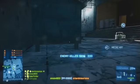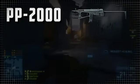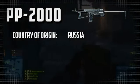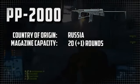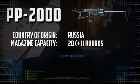This gun is available for all four classes and is unlocked after reaching rank 7. A little bit of weapon info: the country of origin is Russia. The magazine capacity is 20 rounds plus one in the chamber, but can be doubled to 40 rounds plus one in the chamber with extended magazines.